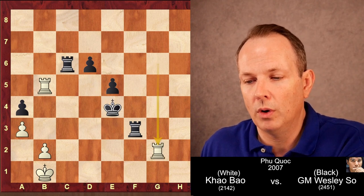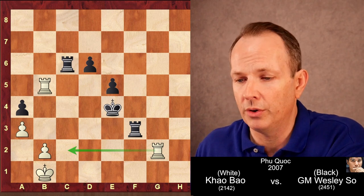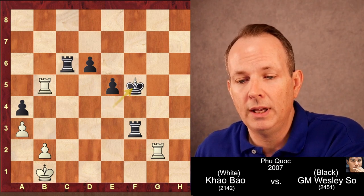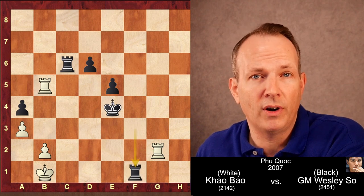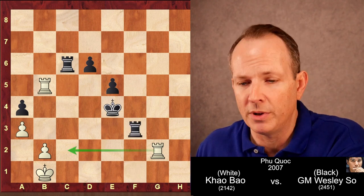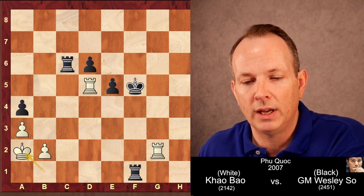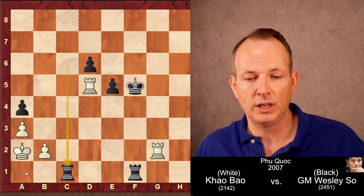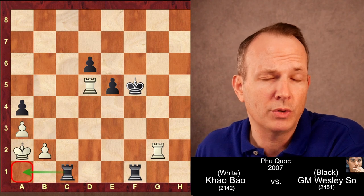Rook to G2 was played to control the second rank, basically playing it before Wesley So can. King goes to F5. He could play rook to F1 check here — very powerful — but it leads to basically what happens in the game anyway. King F5, rook to D5, rook F1 check, king A2, rook C to C1, and there's a threat of rook to A1 checkmate. White has to do something.